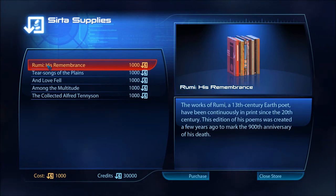Rumi's Remembrance — the works of Rumi, a 13th century Earth poet, continuously in print since the 20th century. This edition was created a few years ago to mark the 900th anniversary of his death. Is this a real life poet or fictional? I've never heard of him — I want to go look that up.